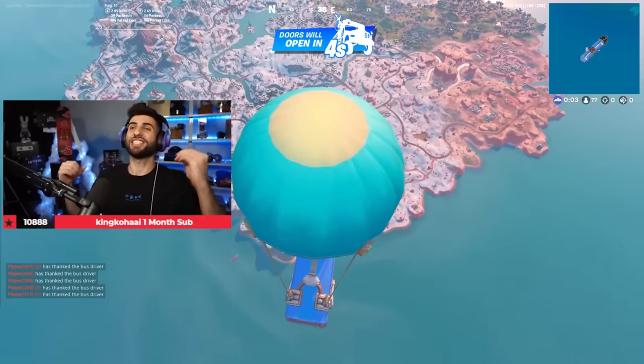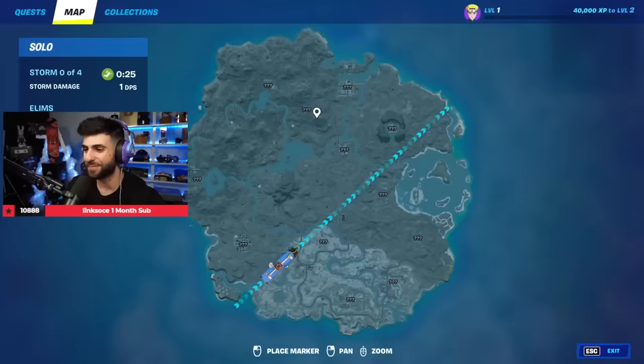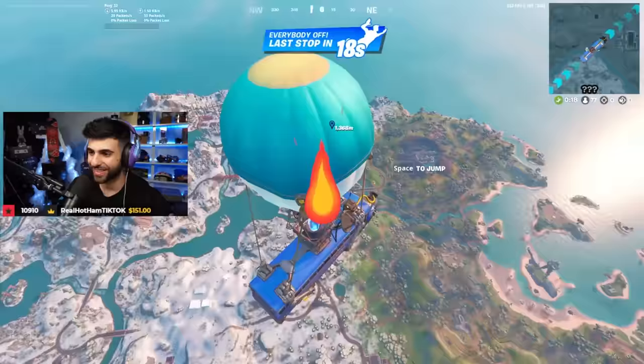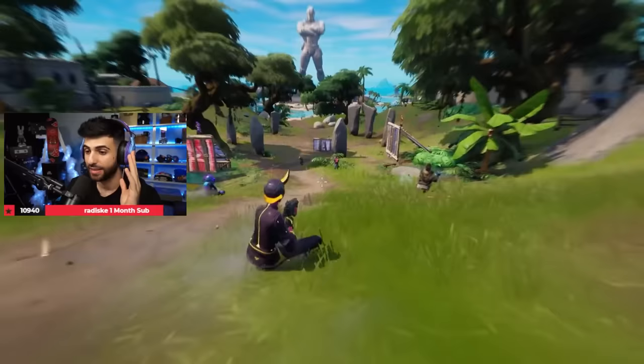Ladies and gentlemen, this is Fortnite Chapter 3, my first game on. It's a brand new map. I guess we're going to land, I don't know, Shifty Shafts? Maybe let's go to the new spot at the end over here. A whole new battle pass — Spider-Man in the battle pass. There's a sliding mechanic which we're going to utilize.